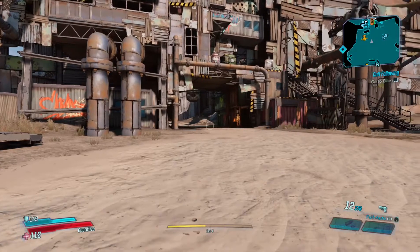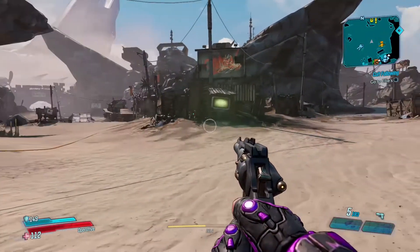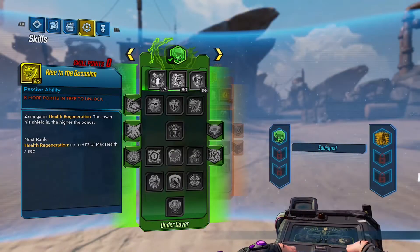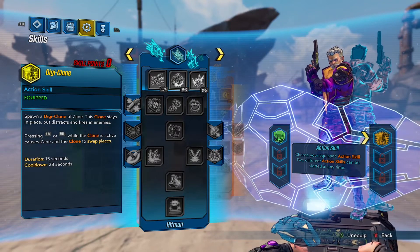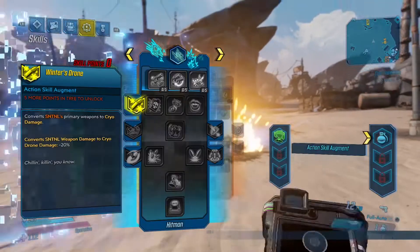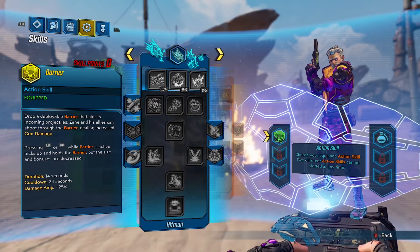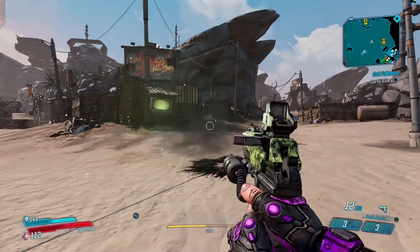I've only just started at level four so I haven't got much to show off, but one thing I will say is that with any character that has two action skills, you don't get a grenade slot. You can unequip your action skills if you didn't know — press Y and manage your loadout, press A on a skill to unequip it. So now I've got a grenade and one action skill, but with Zane I don't see why you wouldn't have two action skills — it's so good.